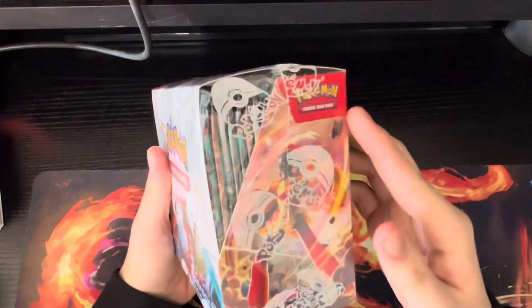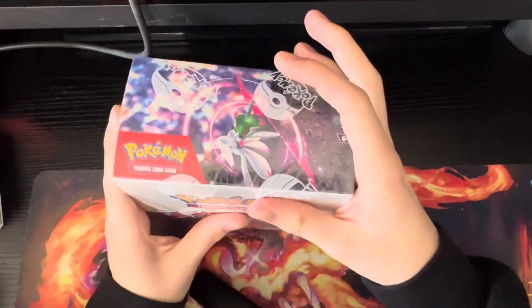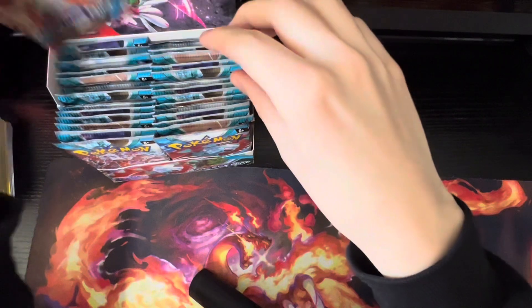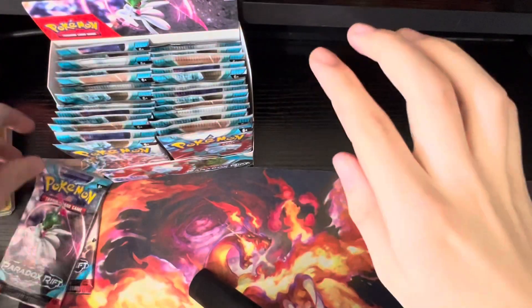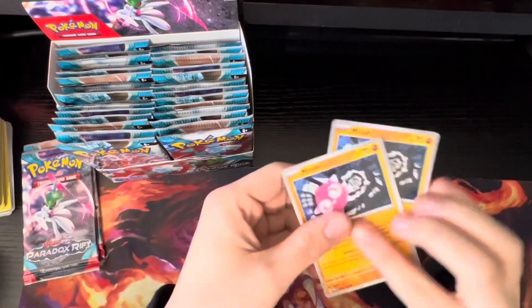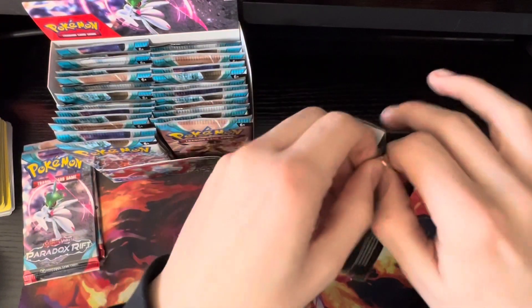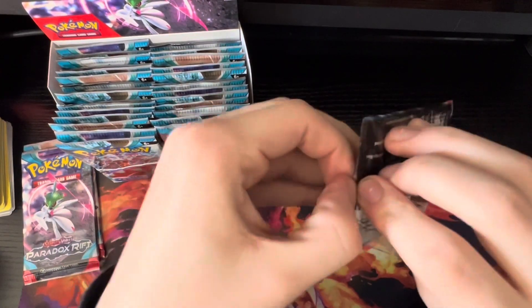This is going to be a longer video — it's a Paradox Rift booster box, like I was talking about ordering a while ago. I've got the packs over here, and before I start opening I'm going to take one pack from each side. I'm calling these lucky packs — I'll open them at the end. Up top I'm going to have two Mini-Or cards, and every time I get a Mini-Or I'll add it to that pile, hoping to summon the Mini-Or card.